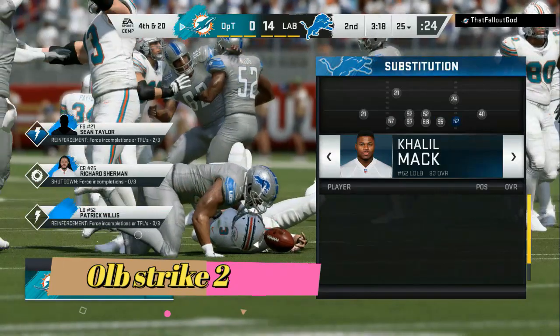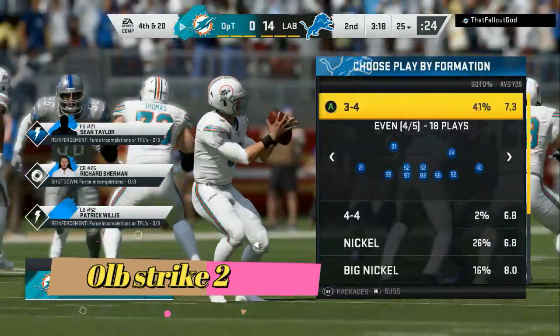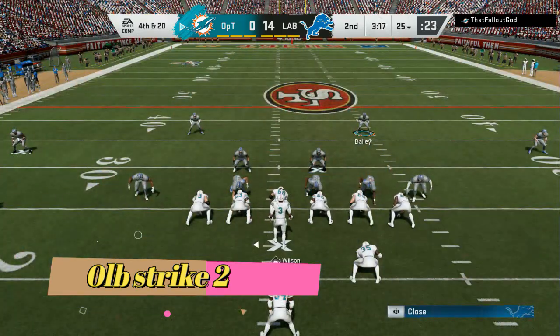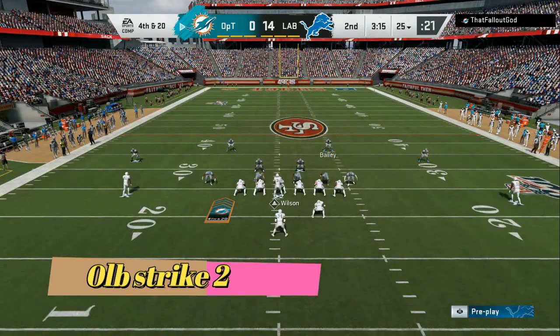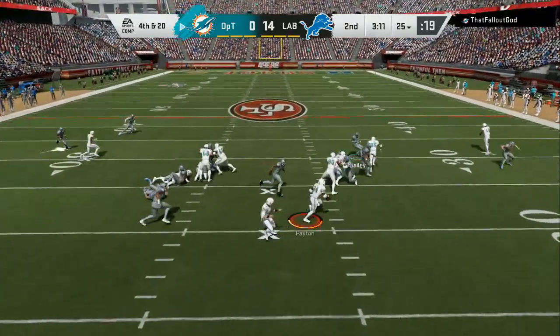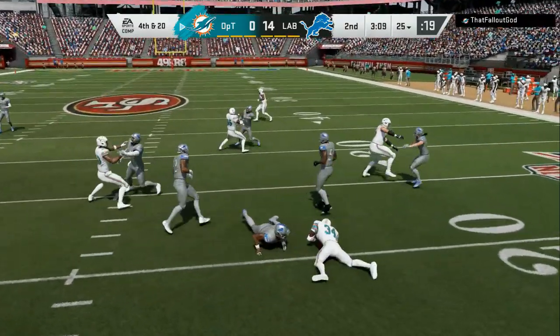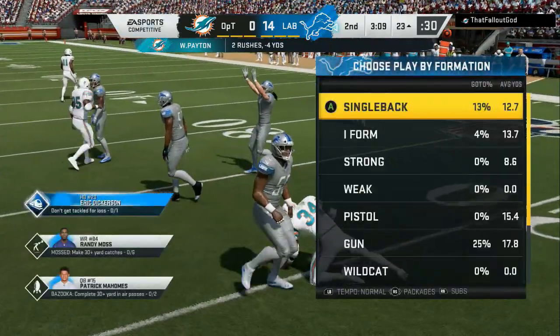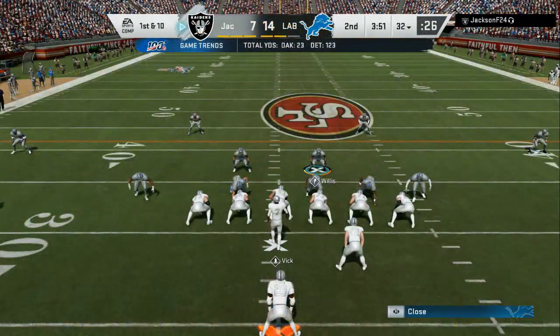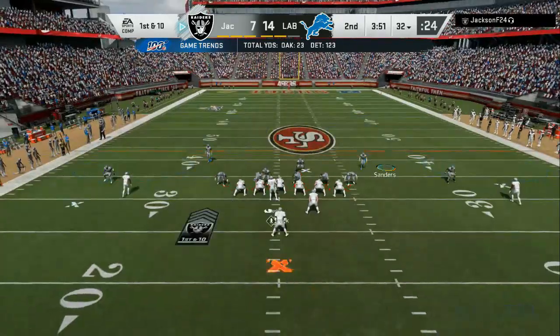For the run defense, blitz all linebackers, but take one of the middle linebackers and put them in the spot. Then the two edge outside linebackers — move them out about two or three steps. In this formation you can see we're able to get somebody free every single time. But in that formation you'll want to kick that person out one or two steps.